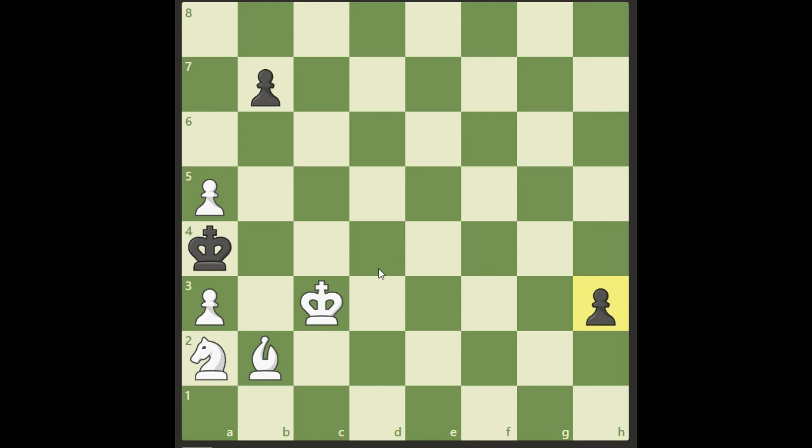All right, here we go. Well, we cannot really focus on this pawn, obviously, because it's unstoppable if we just focus on that. So let's do another move — let's play a6. This is the correct move to win this.